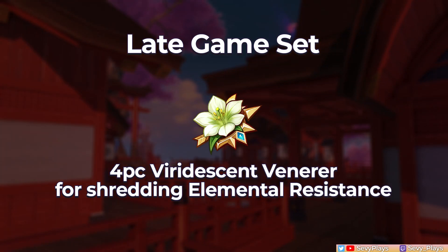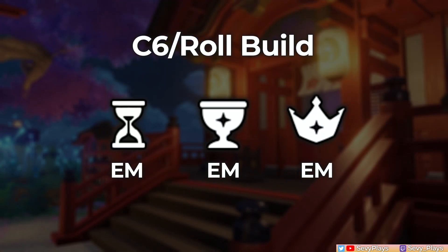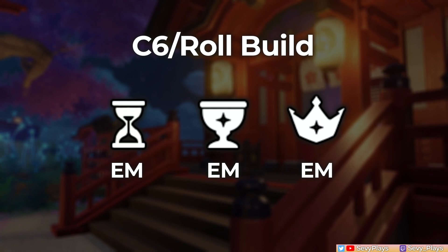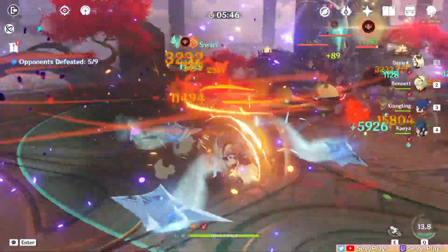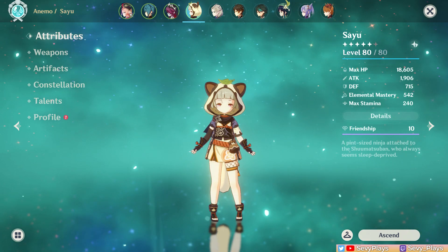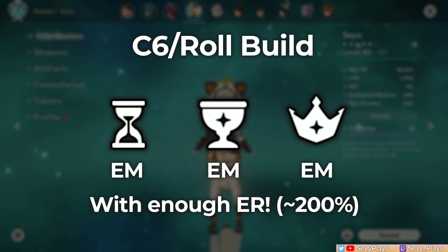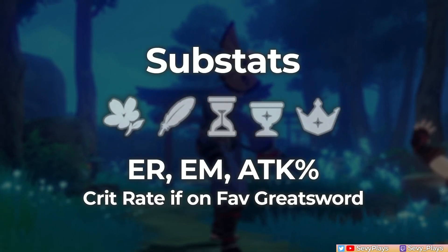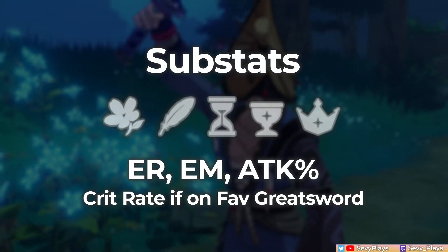Now, if you have C6 Sayu, then there's now more incentive to go for a full EM build as it improves her swirl damage while simultaneously scaling her damage and healing. This is also the build you should go for if you want Sayu to be your rolling, swirling, Pyronado carrier. But if you already have a good attack set, don't feel pressured to have to switch to a full EM build. And of course, you should still remember to first address her ER needs. For substats, you want to get ER, EM, and attack stats on either build. If you're using a Favonius Greatsword, then getting some crit rate would be good too.